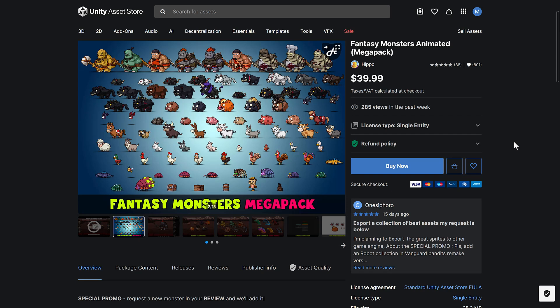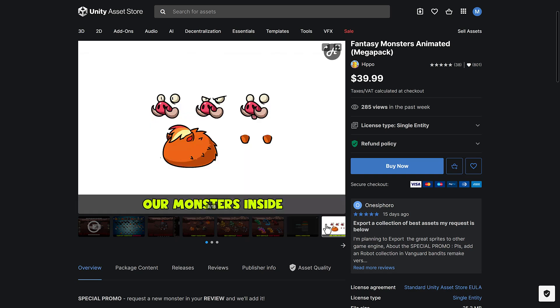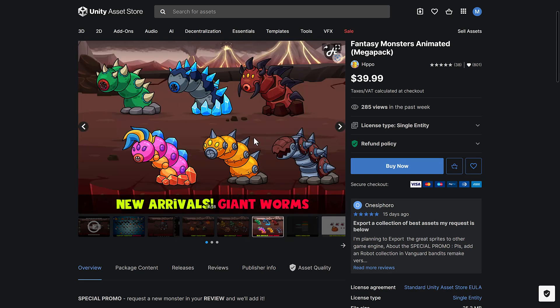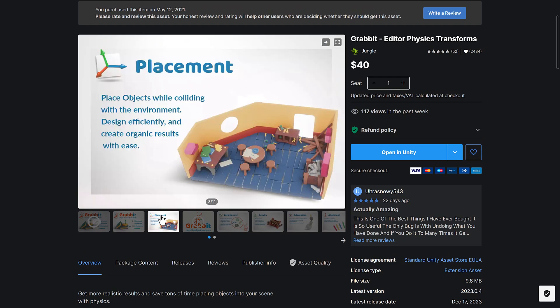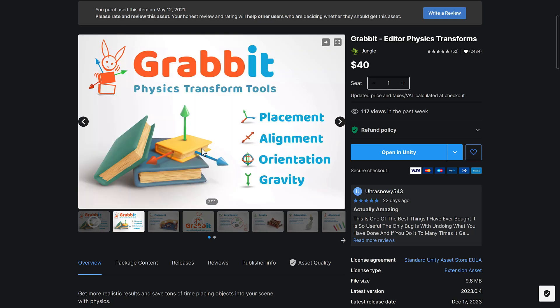Then we get to the Fantasy Monsters Animated Mega Pack — it seems to be the same art style as the character creator earlier, but it's a variety of animated 2D sprite monsters. It would have to match your art style to be of any use. Then we've got GrabIt, a physics transform tool. I actually used this one in the past — it's like a widget for moving things in your world, but it uses physics, so you can toss things, throw things, and place them more organically. It's actually pretty cool.